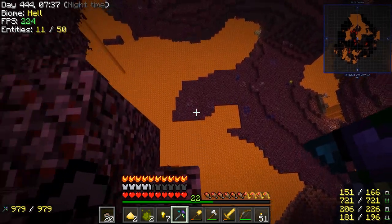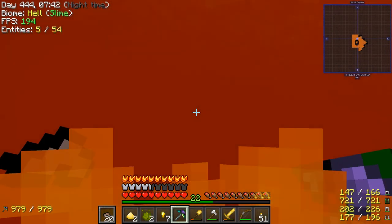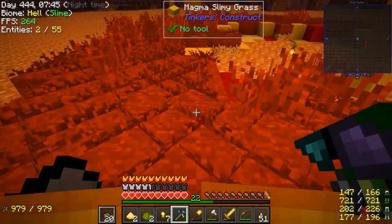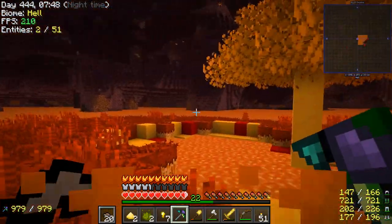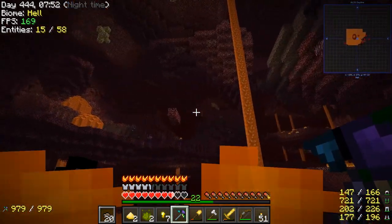If my suspicion is correct, it should provide some sort of immunity from lava, rather like the Terraria lava charm that exists as well. So if I just jump down... not taking damage. Fantastic. What the heck is this place? Oh, interesting. Now I am taking damage.